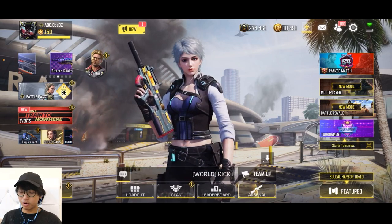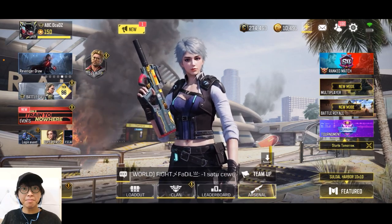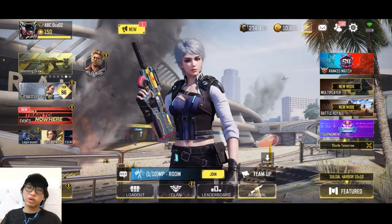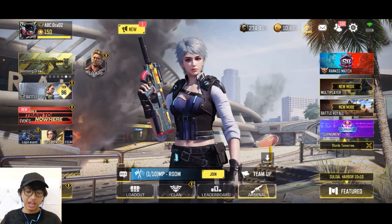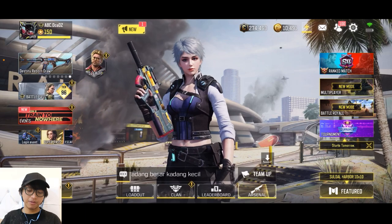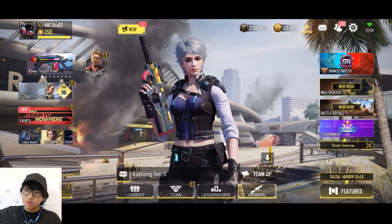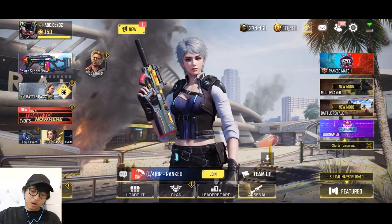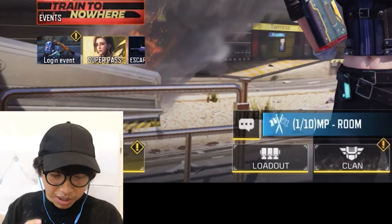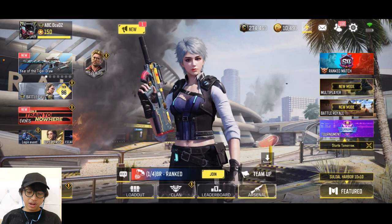Gokil sih, ini bisa sakit banget. FR556 juga di-buff, ICR di-buff, Saber 4 di-buff lagi - padahal waktu itu baru di-nerf kan, sekarang di-buff lagi. Ini parah banget, berbahaya. Yang di-buff juga: Saber, multiplayer buff, terus movement speed di-buff. Bahaya ini. Terus Switchblade bisa tersingkirkan, tapi nggak tau. Dan Holger 26 - damage-nya di-buff, range-nya di-buff, ADS akurasi di-buff.